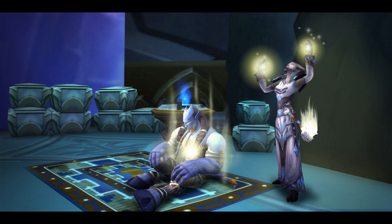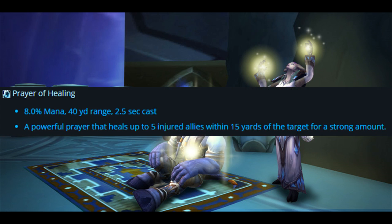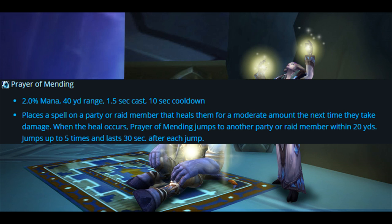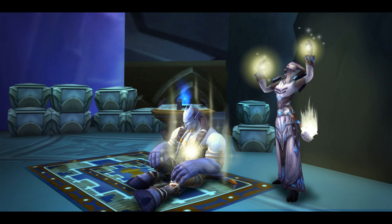Prayer of Healing costs 8% mana, 40-yard range, 2.5-second cast — a powerful prayer that heals up to 5 injured allies within 15 yards of the target for a strong amount. Next we have Prayer of Mending: 2% mana, 40-yard range, 1.5-second cast, 10-second cooldown. It places a spell on a party or raid member that heals them the next time they take damage, then jumps to another party or raid member within 20 yards, jumping up to 5 times and lasting 30 seconds after each jump.